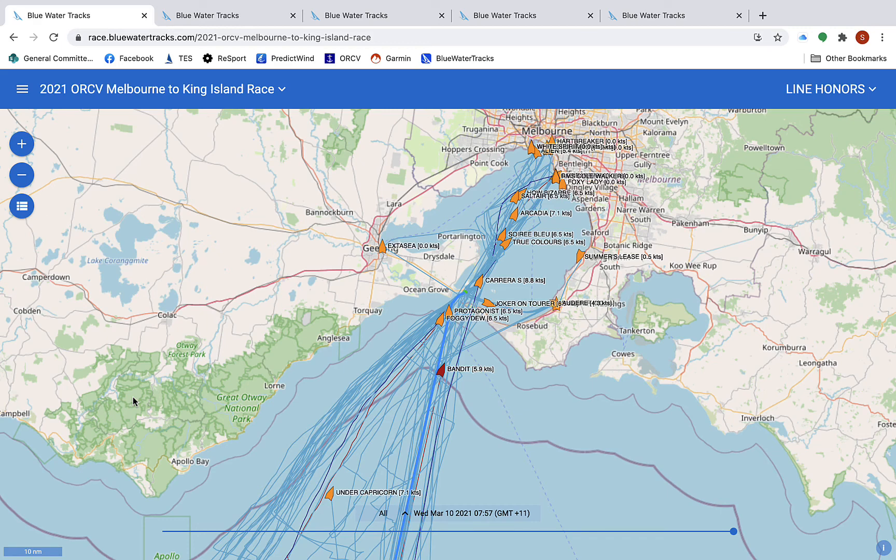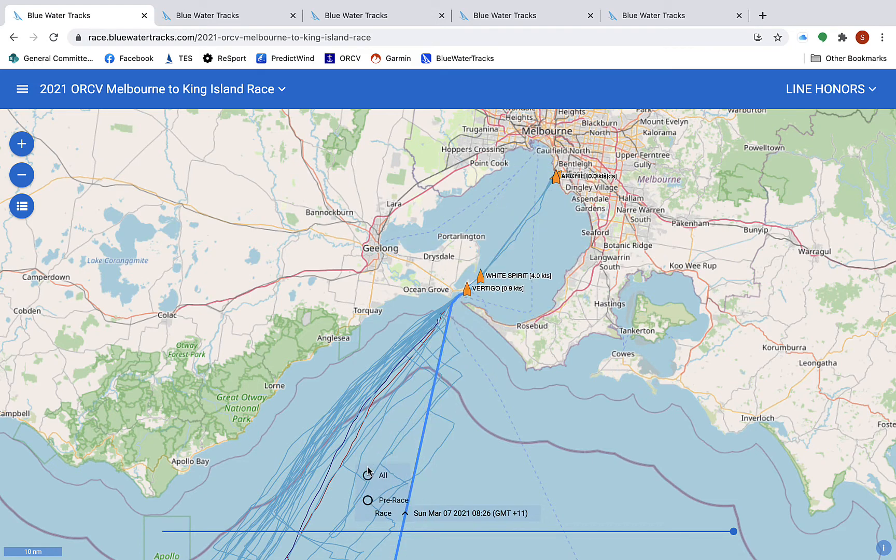Welcome. I'm going to show you how you can use the Blue Water Track system to have a look at your boat's performance — where you might have made gains and where you might have lost. The most important thing is that when you come down to the bottom here, pushing this little arrow gives you a choice of four items. It's very important that you keep on the 'race' because the race means the slider will work easily for you.